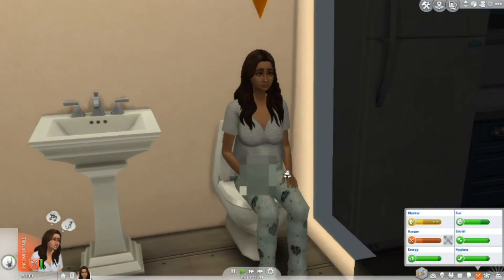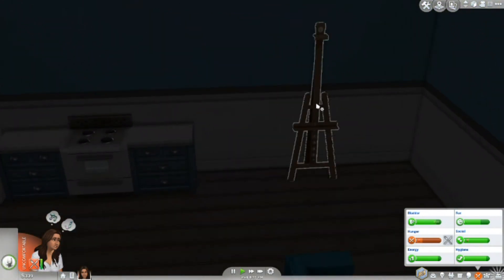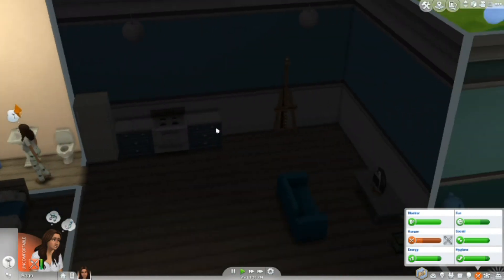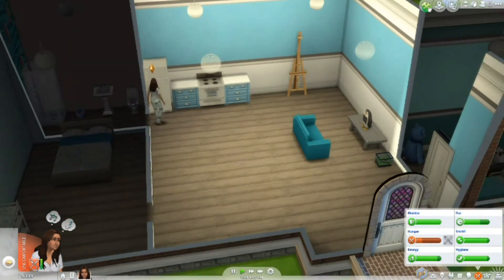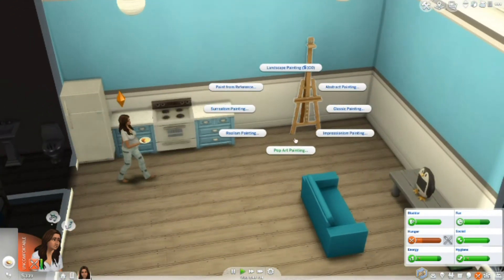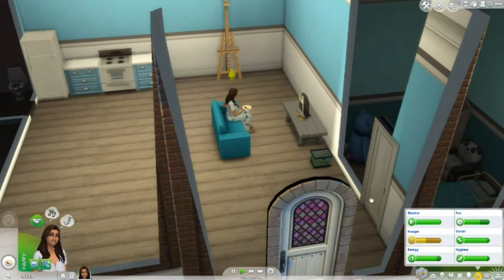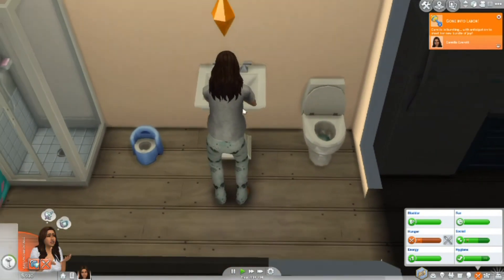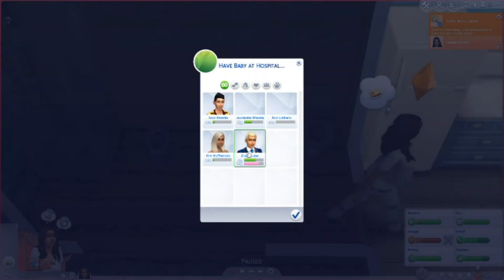Today is the third trimester of the pregnancy, which means she could have the baby at pretty much any time, though it probably isn't due for another few hours. Let's get her to eat some food and then maybe paint a little bit — that's probably the most she should be doing; you don't want her to strain herself too hard. Oh, there we go — she's gone into labor! Let's go ahead and have the baby at the hospital. I guess we can bring Diego — it is his child after all, he probably should be there.